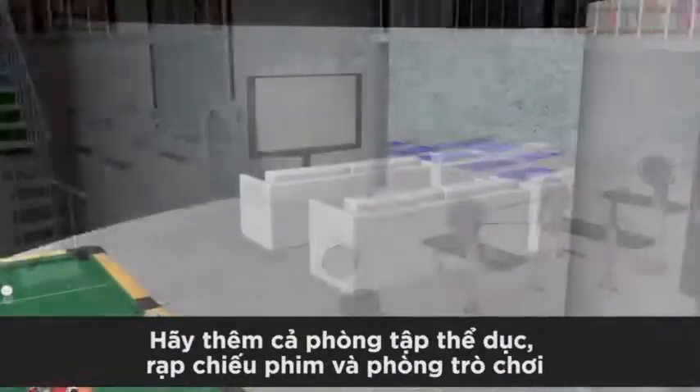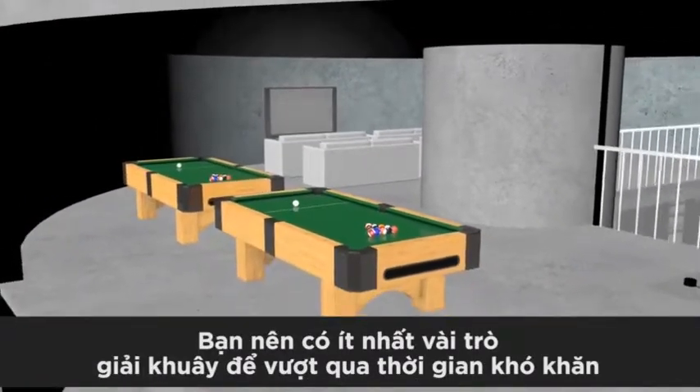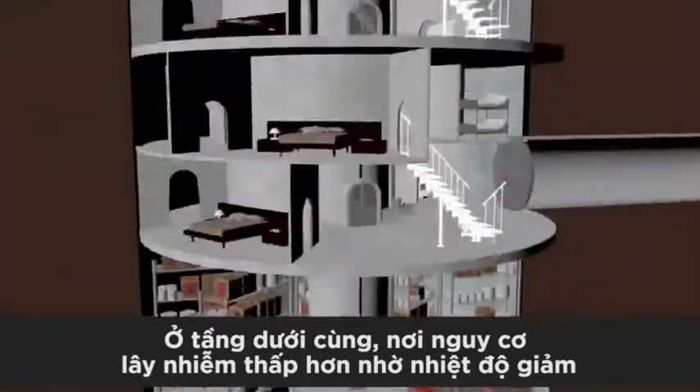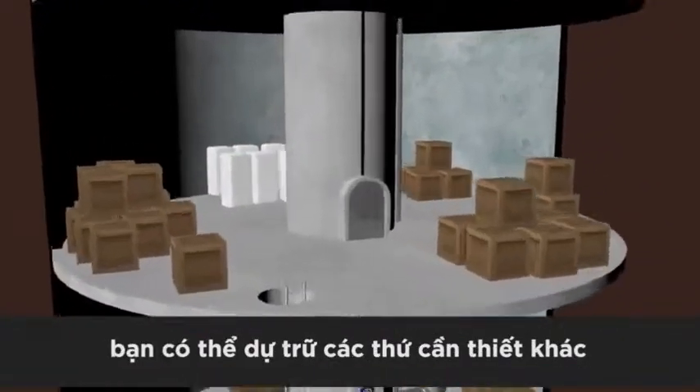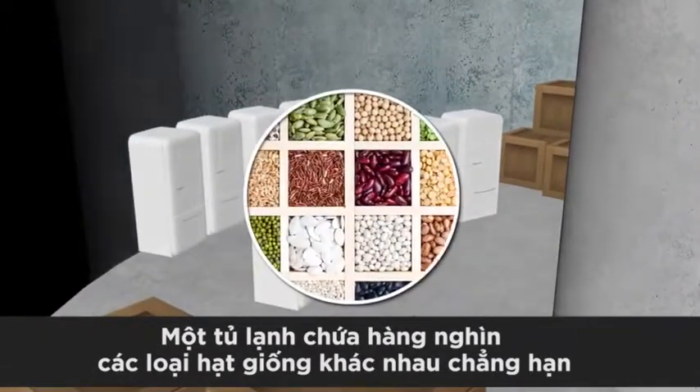Add a gym, cinema room, and games room, and you should have at least some entertainment to help you through the tough times. Right at the bottom, where risk of contamination is lower, as is temperature, you could store all other essential supplies — a fridge stocked with thousands of different varieties of seeds, for example.